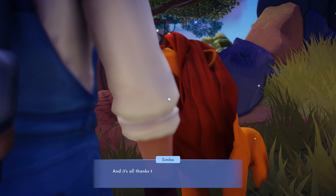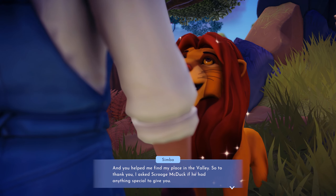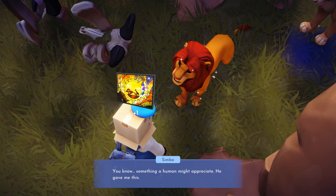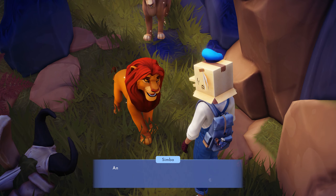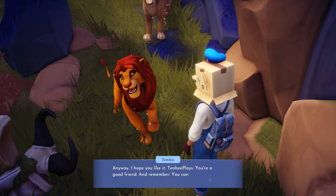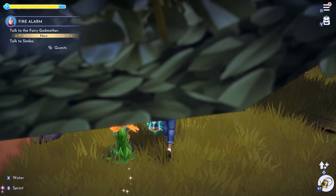Hey buddy, good to see you. Thanks to you, you helped me find balance in my responsibility and my place in the valley. So I asked Scrooge McDuck if he had anything special to give you — something a human might appreciate. He gave me this. It's a painting but it looks really nice; it reminds me of the Pride Lands. I hope you like it — you're a good friend. It's called Circle of Light — that's a pretty nice window!